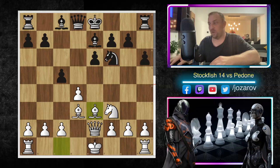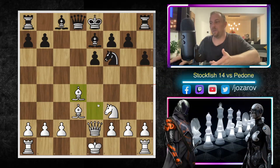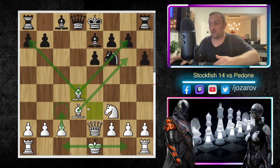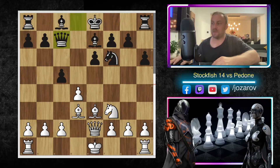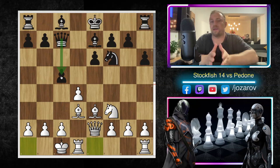In the continuation we have Be3. What Black doesn't want to do is take the d4 pawn, because that invites White's bishop to d4 — very centralized. White can even castle queenside or kingside, fix the bishop with c3, and the pieces are much better placed with both bishops centralized and the knight controlling e5. After Be3, Qc7 is played by Pedone, and Stockfish castles queenside.